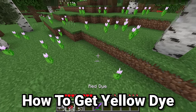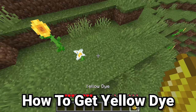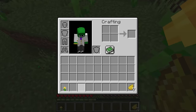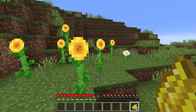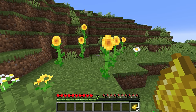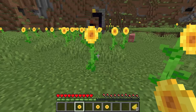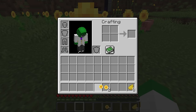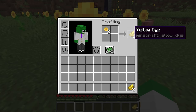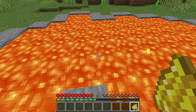Let's go from red dye on to yellow dye. The first source of yellow dye is the dandelion, and those are directly crafted one-to-one — one dandelion into one yellow dye. There is one other item that allows you to get yellow dye, and it is a little more rare. It is the sunflower, and it works almost the same as a rosebush because it is a too-tall flower where one sunflower item gives you two yellow dye. Those are actually the only ways you can get yellow dye inside of Minecraft.